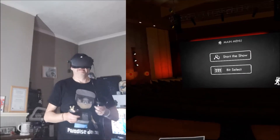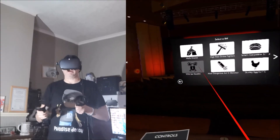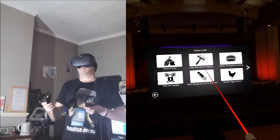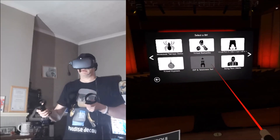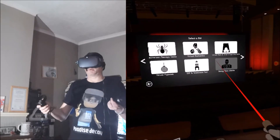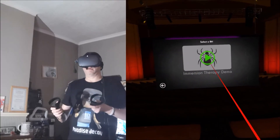Oh, that was it. So you can select the bit that you want to try. We did the Houdini one and the Grime Fighters — that was pretty cool. There is a spider one I want to try. You've got all these different ones: virtual hypnosis and more. Let me quickly try the spider one.